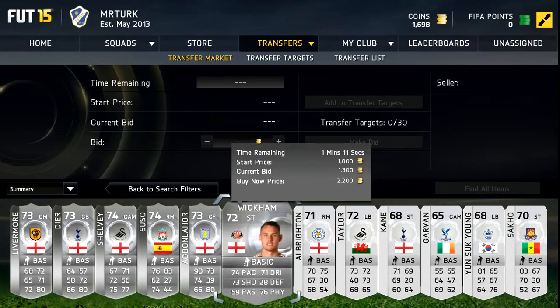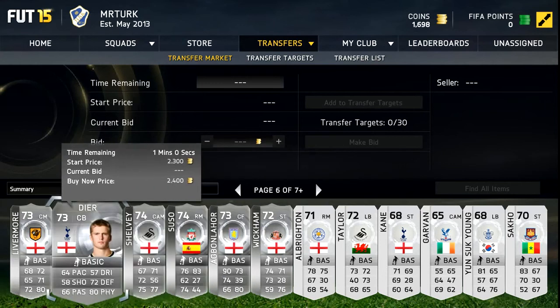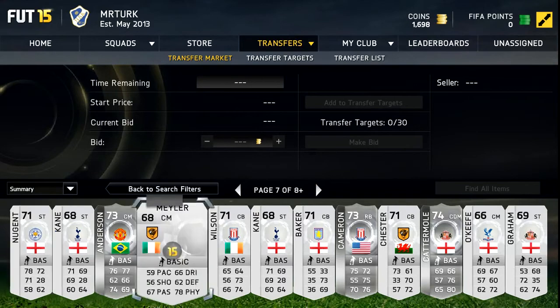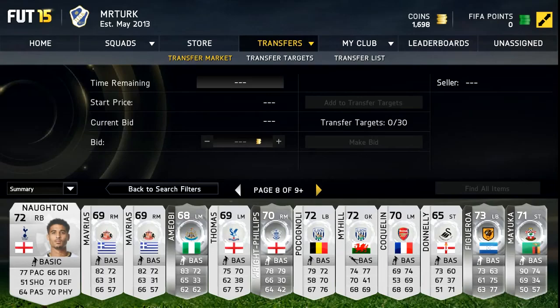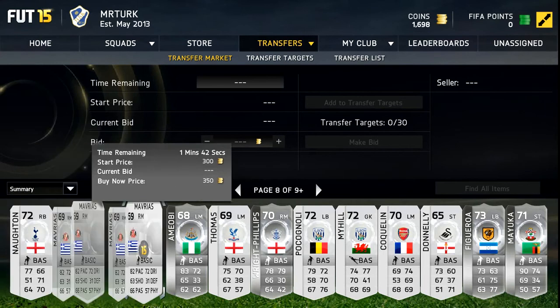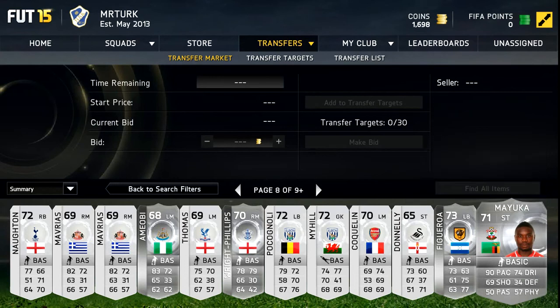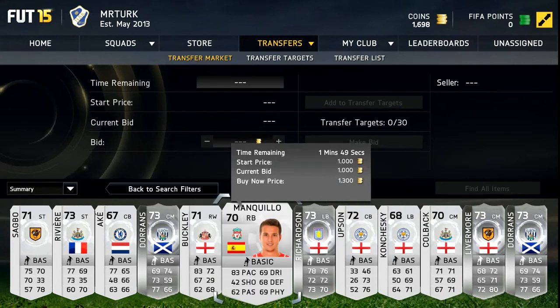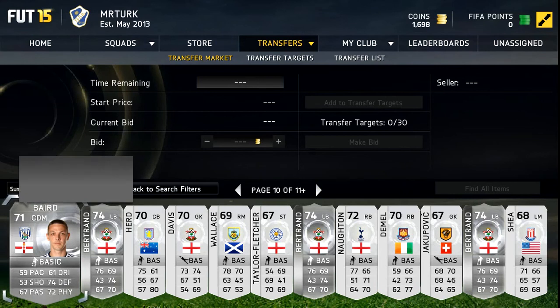Look for the good players basically. I'm just gonna try to find an example for you guys so you can try this out. You can also do it with non-shines. This guy doesn't look bad — Norton Phillips, 90 pace. 10k? 100k? Wow, he's going for that much. I'm sorry I couldn't get a proper example for you guys.